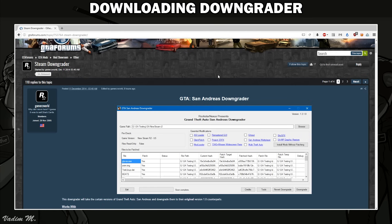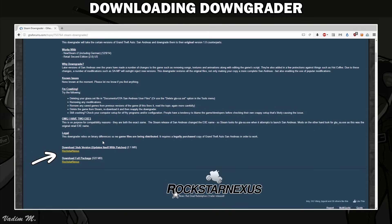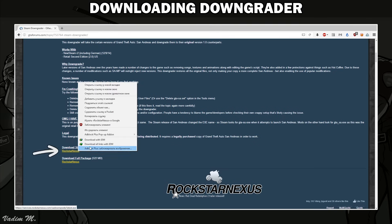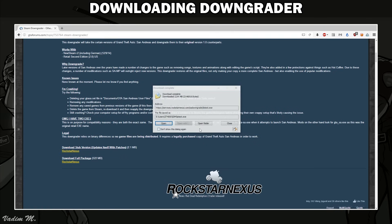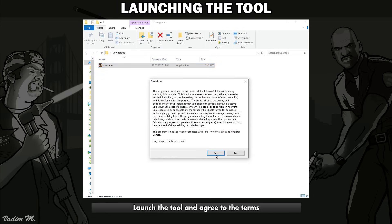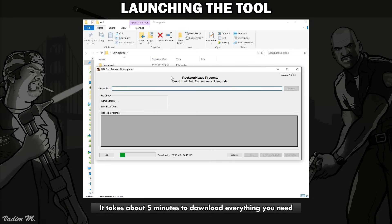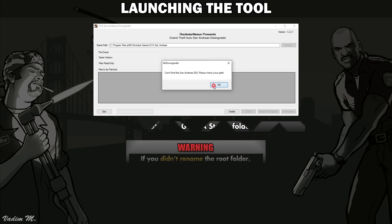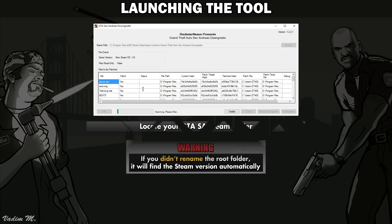When you are done, go to this forum thread and download the downgrader by using any of these links. You can either select the full version with pre-downloaded patches, or a version that downloads the patches separately. I chose the first one. The link to this forum thread and all future links can be found in the description below for your reference. Launch the tool you just got and agree to the terms, then agree to download the missing files. It will take up about 500MB of space.